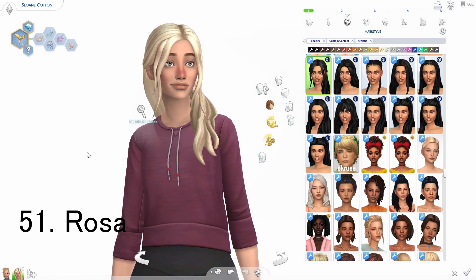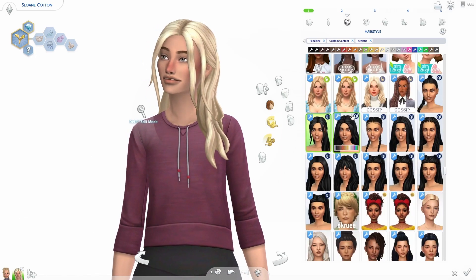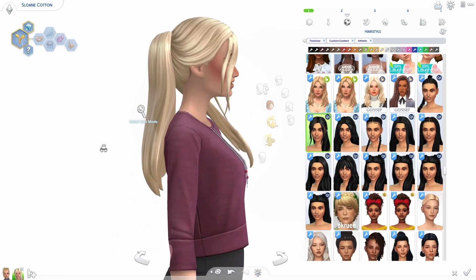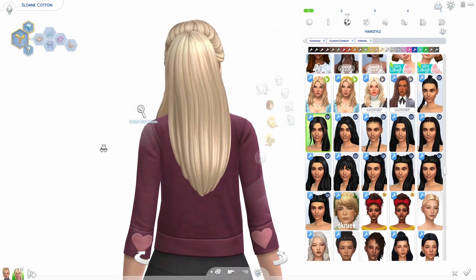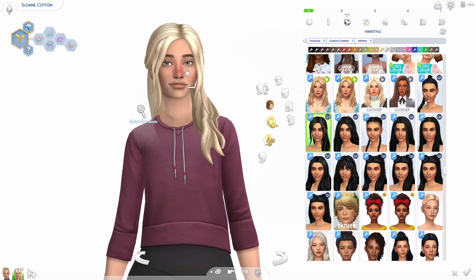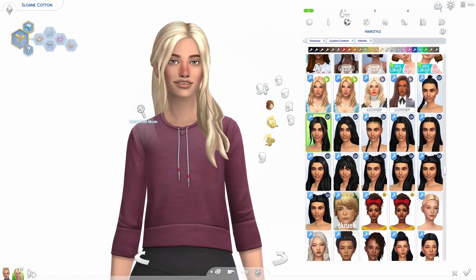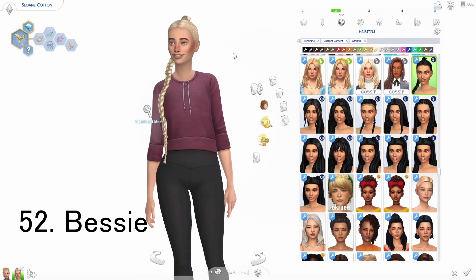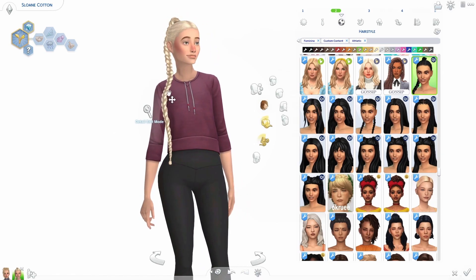Oh, this one's one of my favorites — this one's the Rosa hair. This hair is literally gorgeous. It's a ponytail but look at how full and thick it is, and then it drapes in the front a little bit with the pieces in the front. So pretty. And then this braid — guys, this is the Bessie hair. Look at how long that braid is — it's actually like perfect, it's so pretty.